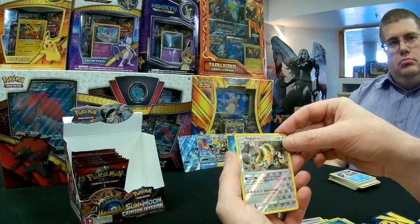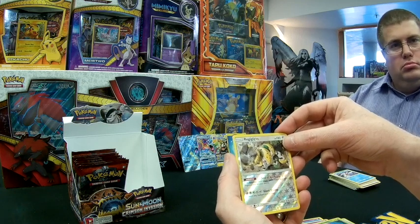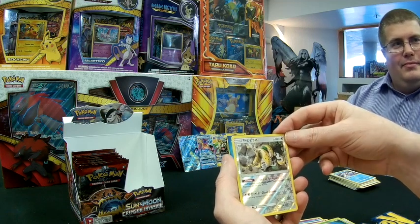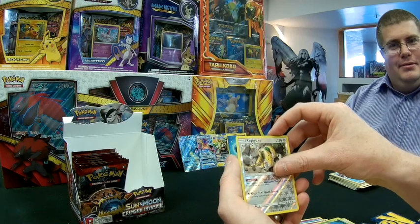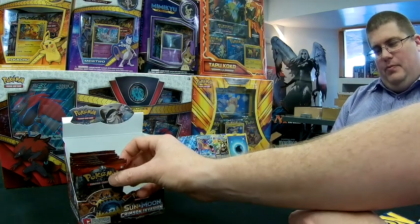Next pack: Salandit, Cubone, Weedle, Chinccino, Corphish, Cocoonah, Axew, Psychic Memory, reverse Geodude, and a Starmie as our regular rare. Starmie has the Escape ability — once during your turn you may shuffle this Pokémon and all cards attached to it into your deck. There was a Lopunny back in the day with a similar Bounce ability where you could move damage from your own Pokémon onto it and then bounce it back into your hand.